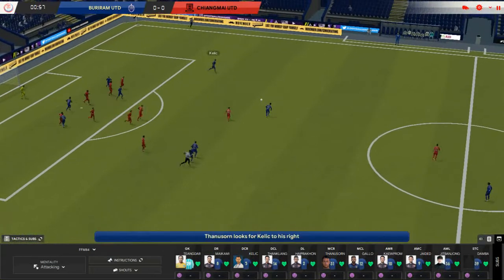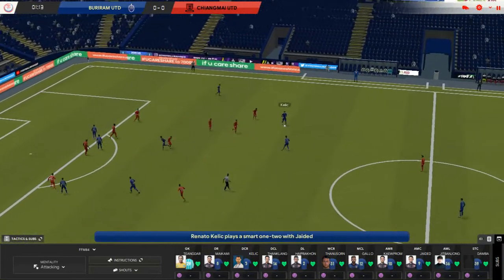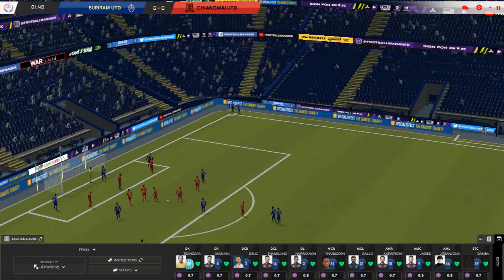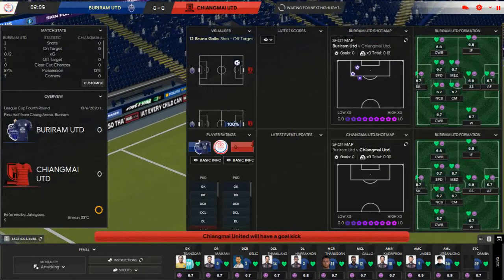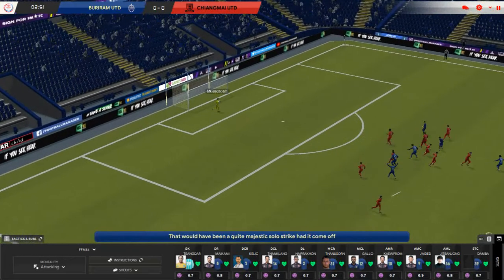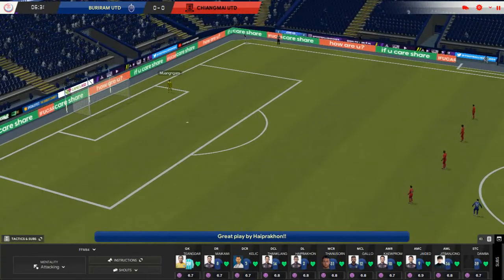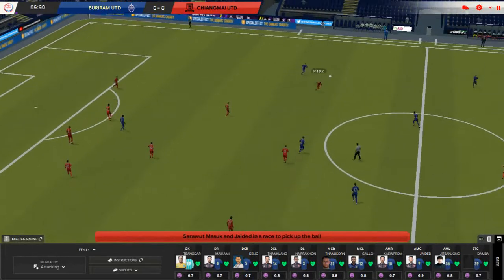We've got a corner to start — it's headed out. Kedic gets the ball, plays it into midfield, some one-twos, gets inside to Jadid who spreads the play out wide, comes in through the middle, has a shot — keeper gets down and turns it around for a corner. From the corner it's swung in, Gallo picks the ball up and tries a wild shot that goes miles wide. Chiang Mai are actually in the division below, so we are expected to win comfortably here, which is why we took the gamble with full rotation given the Champions League game coming up.